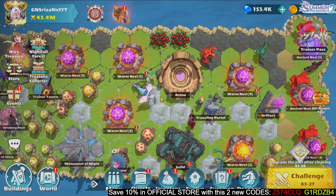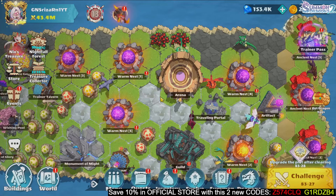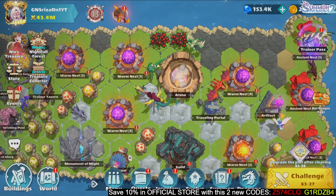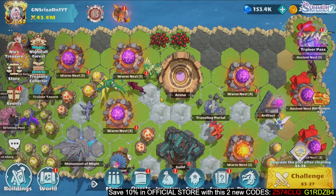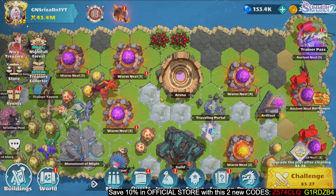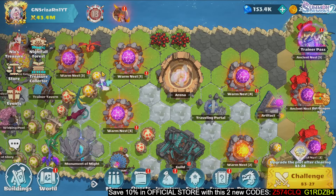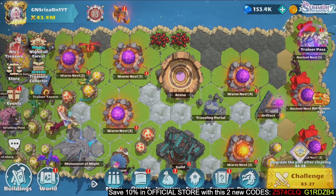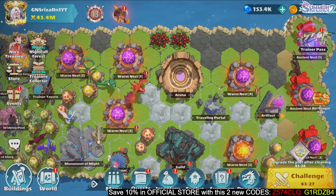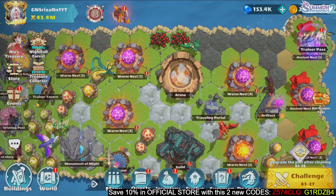Welcome guys. Today I want to leak the new dragon with you. First, on the bottom right you can see two new codes for the official store where you can buy the divine dragon tokens needed for the new event. I also have info that there will be a new event coming — I don't have details yet, but let's see what it is.